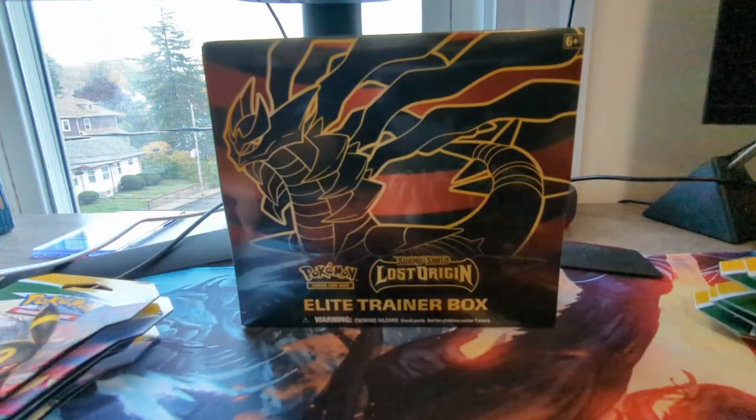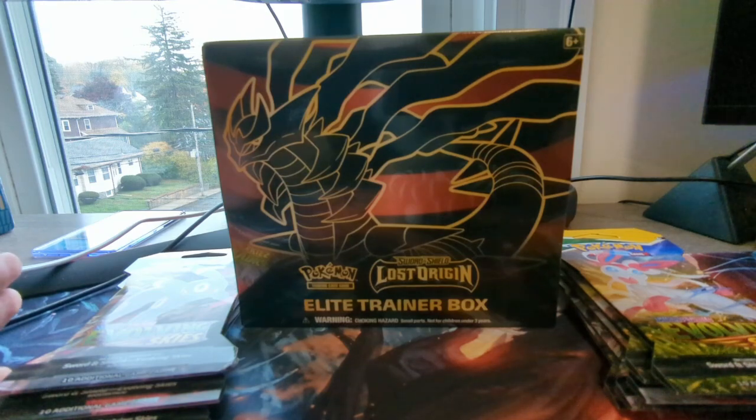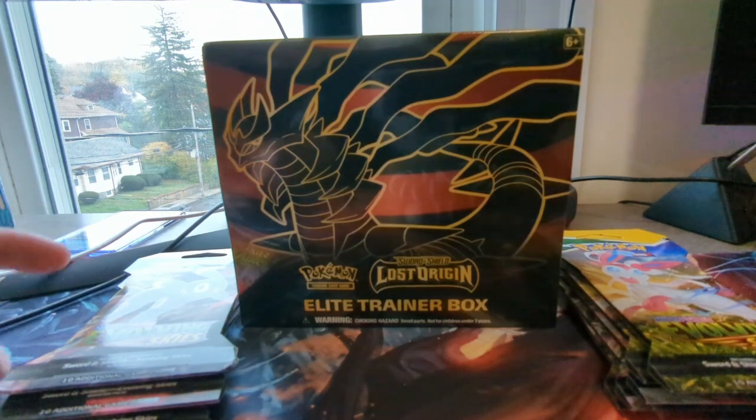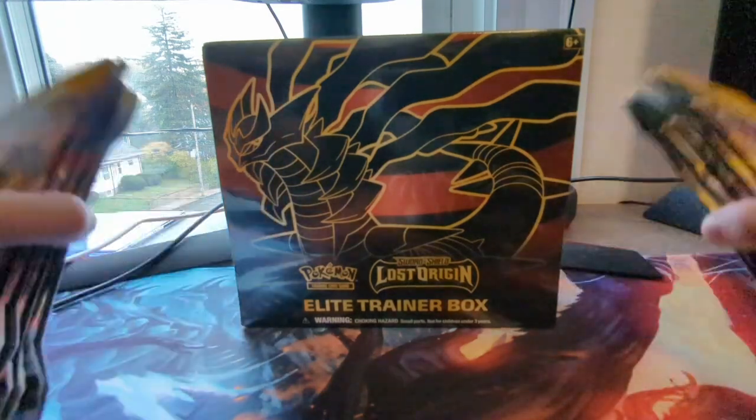What is up, Hashtag Salamance Squad? It is Trainer Craig here with another video, and today I'm going to be opening my two favorite sets in Sword and Shield — Lost Origin and Evolving Skies. I managed to find these Evolving Skies packs at retail price at Target.